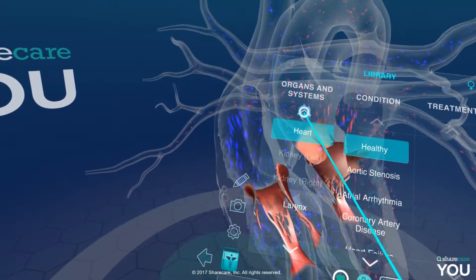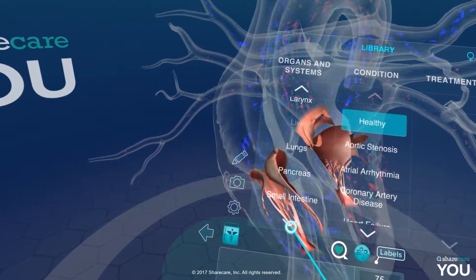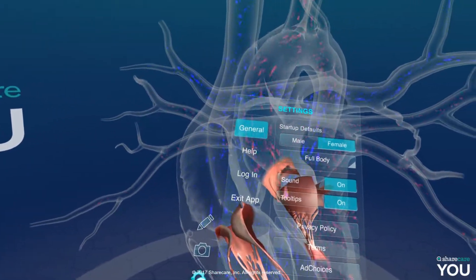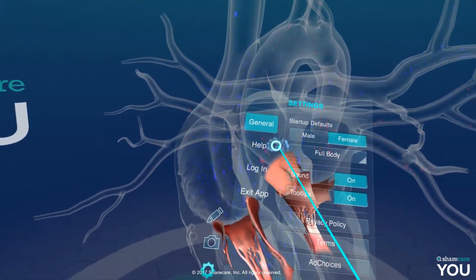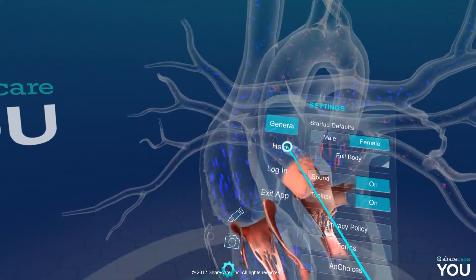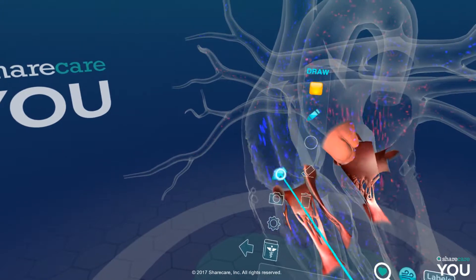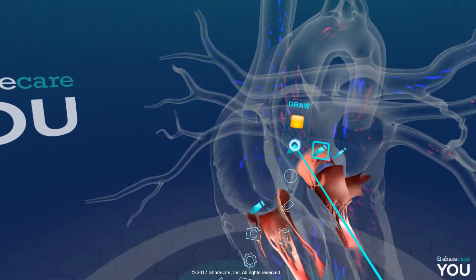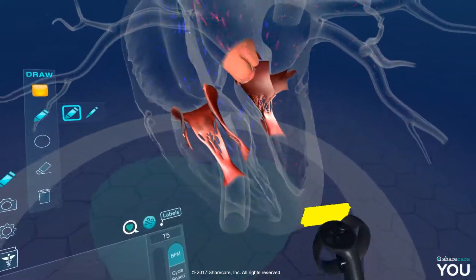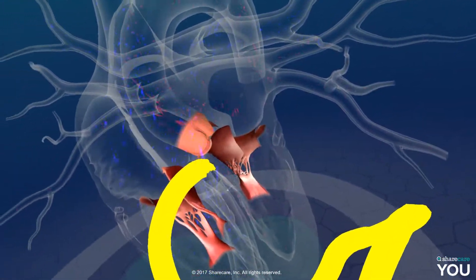But the larynx is locked, the liver is unavailable, pancreas is locked, stomach too. In the settings — oh we can go to male body, female, full body. Awesome! We can take screenshots. Oh, you can draw and make notes if you wanted to.